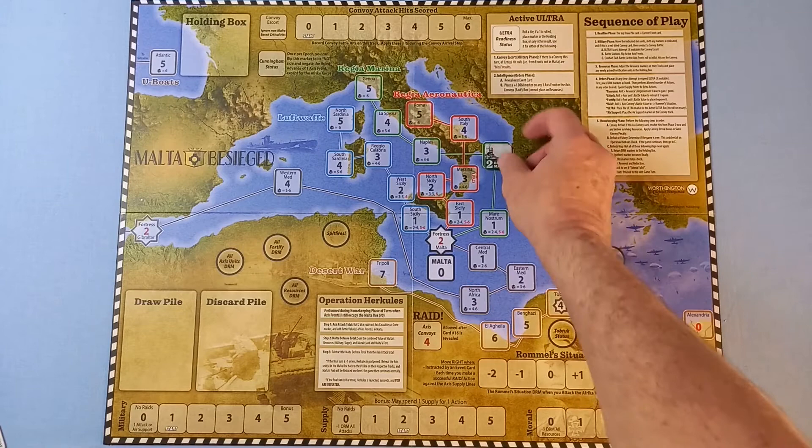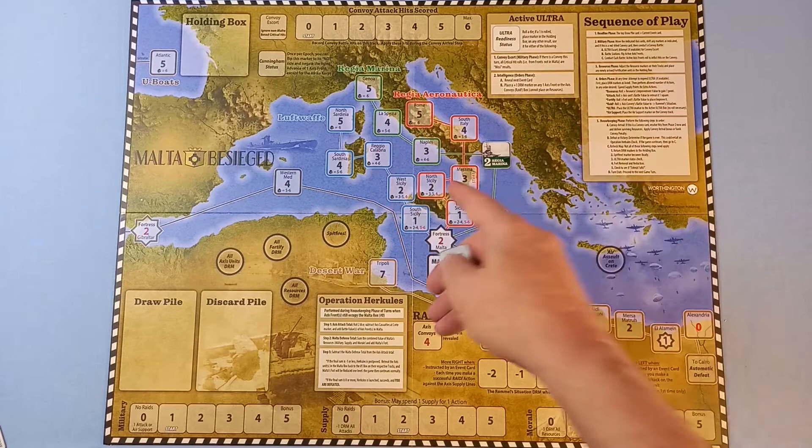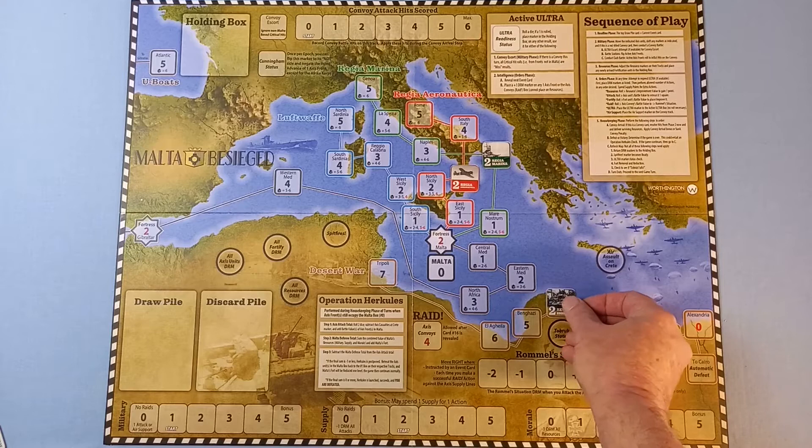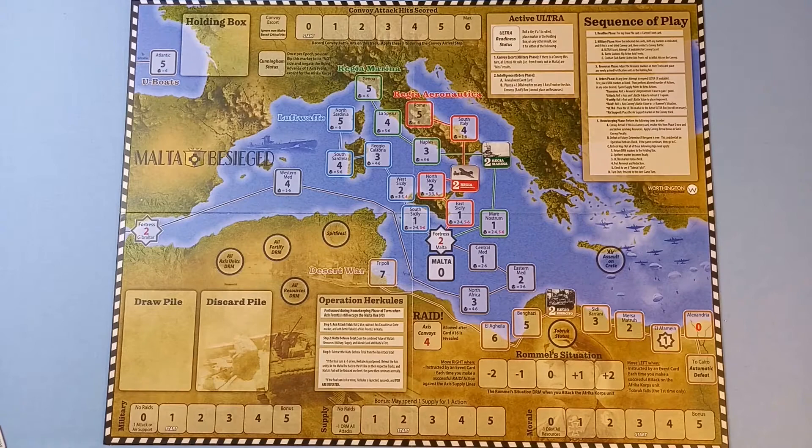The Italian Navy counter starts in Taranto, the Italian Air Force starts in Messina, and the Army starts in Tobruk. The three resource tracks have counters: the military counter, the supply counter, and morale.